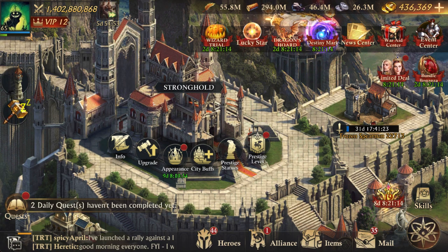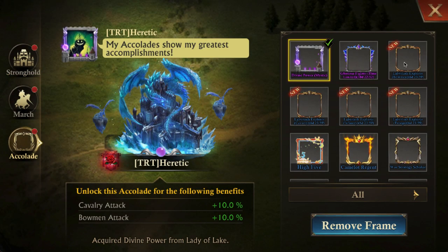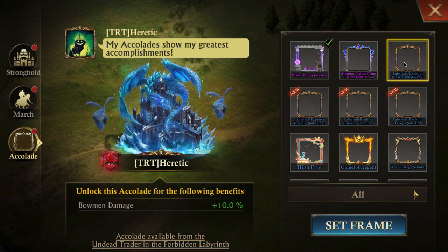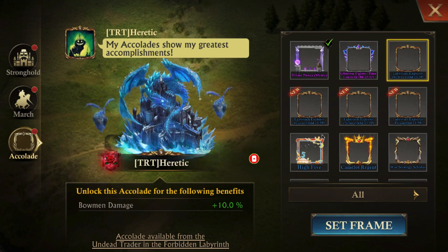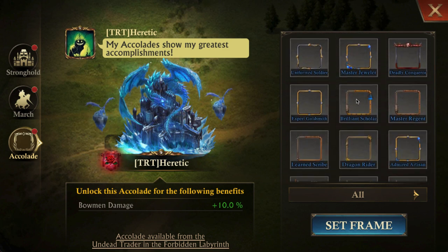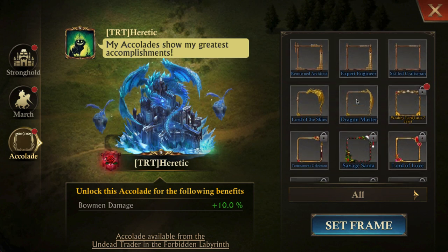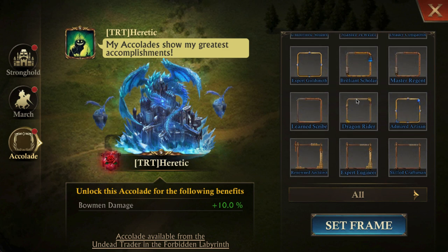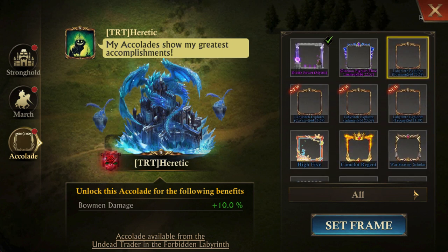Then go to Appearance and to Accolade. Within here, just make sure they're running and ticking down — and they all are. All of the frames and all of the accolades you have that are active are all applying to my stats. It's not just the one you have selected — it's all of them.